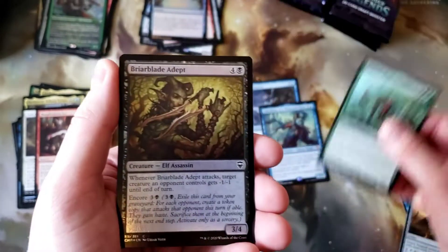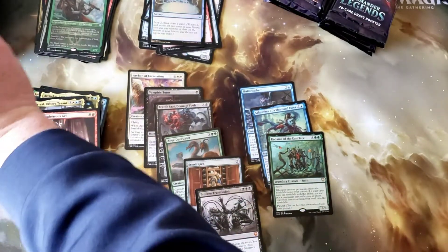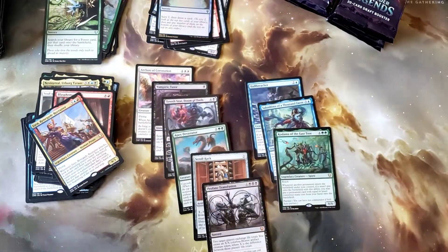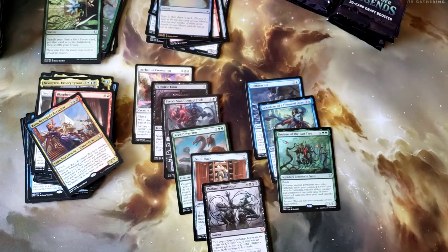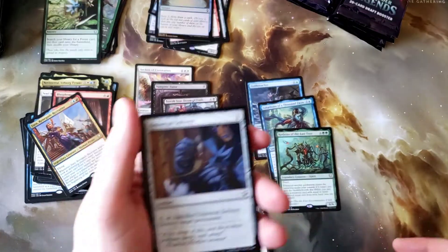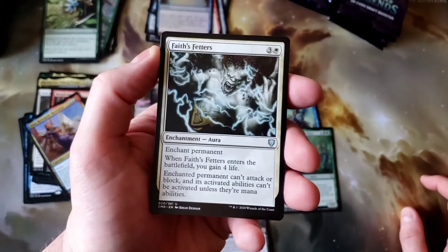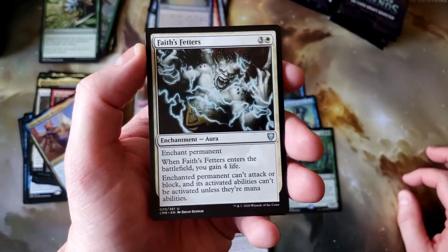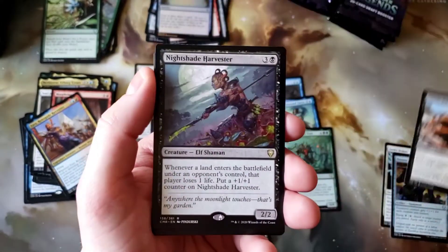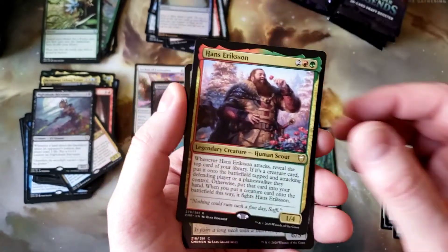Fate's Fetters — I still have the original versions of these, always kept them in my sideboard. Pen and Blade, Noxus Dragon, Nightshade Harvester. Rebec and Hans Ericsson. Just past the halfway point of box two.